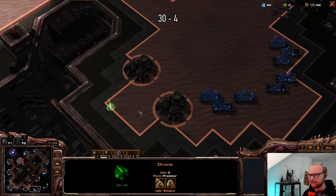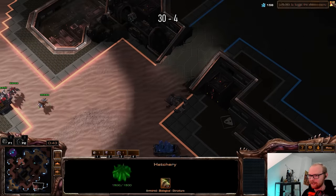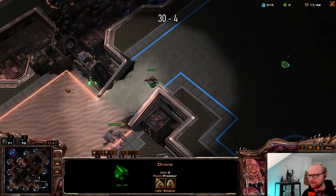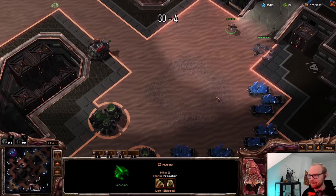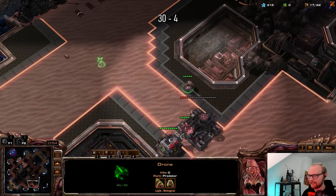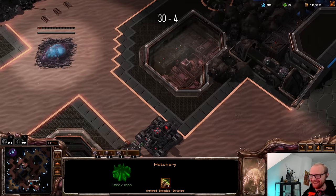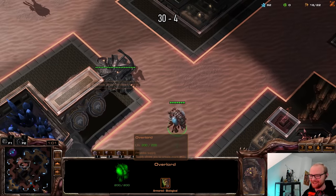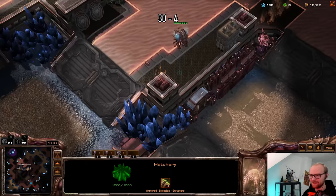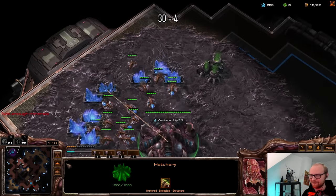Reactive first is going to be the biggest challenge we've faced yet with the spine rush. I'm very interested to see if we can make it happen. I'm going to go for a 17 hatchery — need at least a little bit of economy. He's walling on the low ground — okay, now this is going to be interesting. He's going to play CC first? No wait, I'm going to make a hatch outside his base, just barely out of vision.